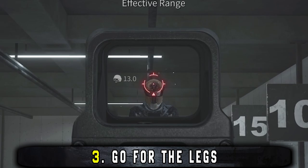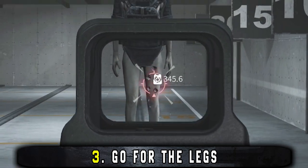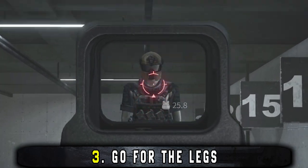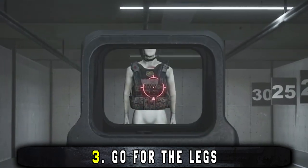If your opponent has high grade armor, you might want to go for his legs. Even the highest grade armor doesn't protect the legs, so you'll actually deal more damage to the legs than you will to the head. This is especially true if you have low penetration ammo.